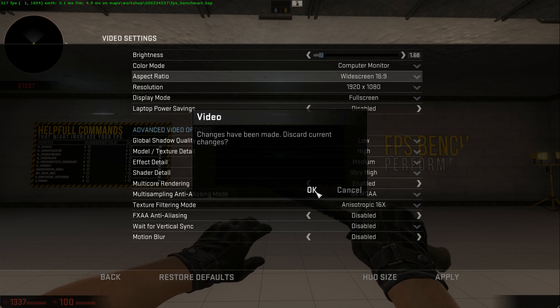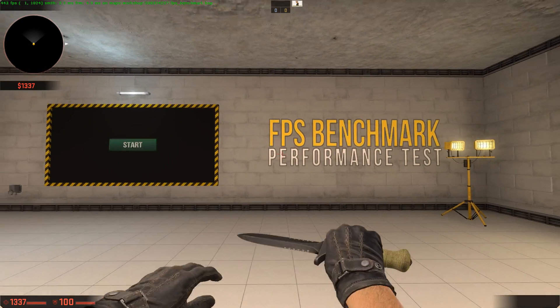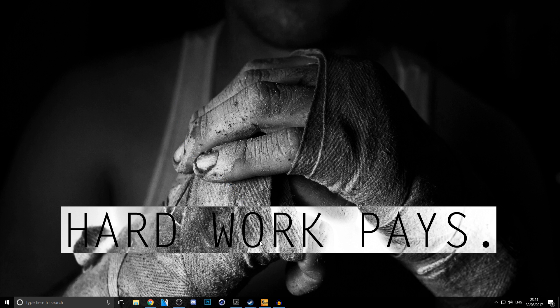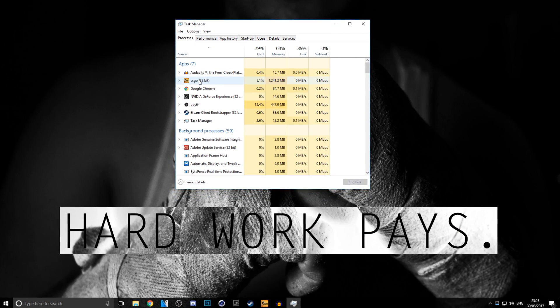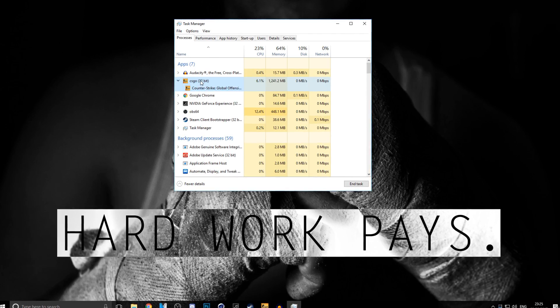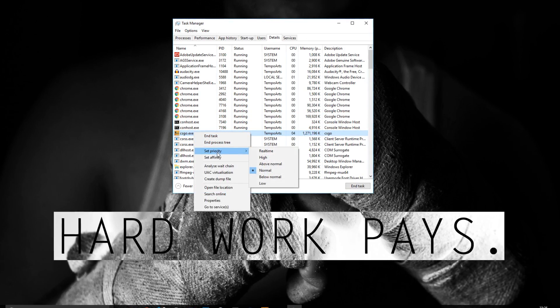Another important thing: when you're playing CSGO, make sure you do this next step. We're back on the desktop. Right-click on the taskbar and click Task Manager. After Task Manager loads up, you'll notice CSGO is listed as an open process.